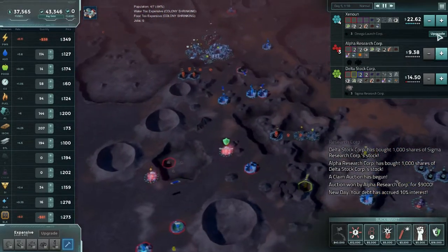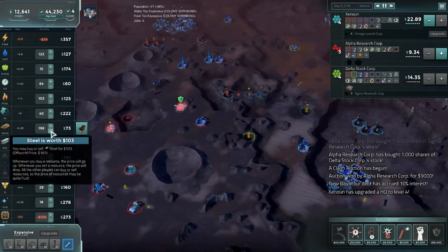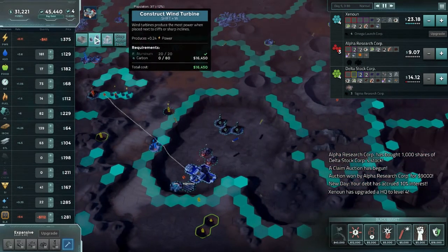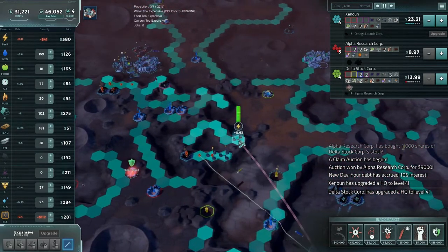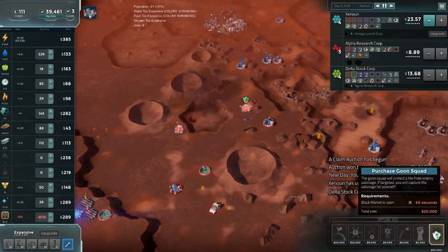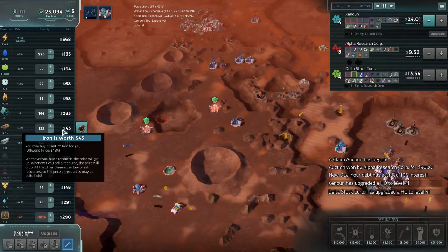This power drain is not something I'm happy with. Sell splines, sell some fuel. More power. I do need another goon squad before I lose my other geothermal again. There we go.